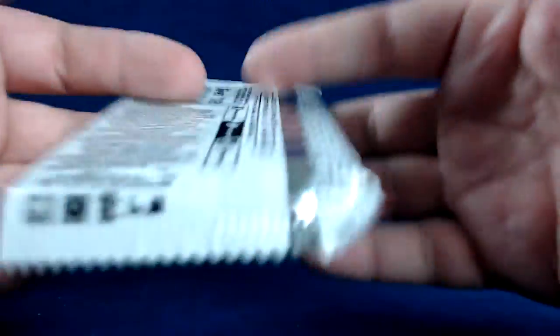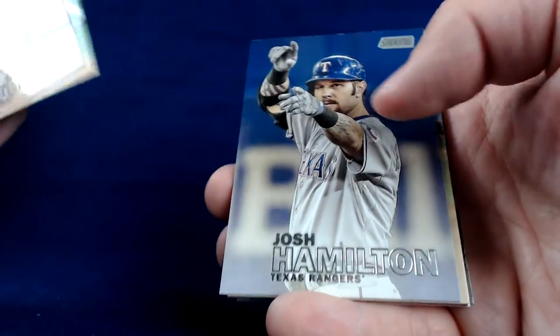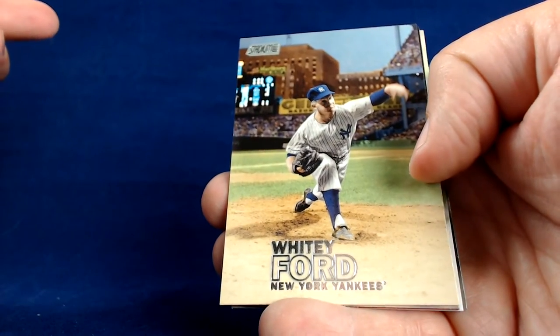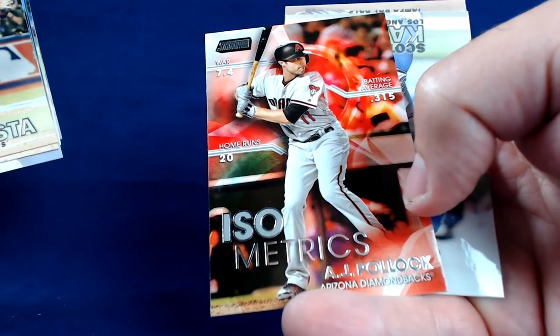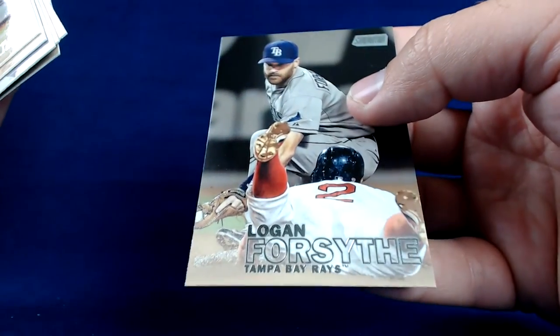Alright, final pack. Thank you for joining me breaking this product, and thanks to all the guys I met over at the National this year — it was a great time, absolutely fantastic, can't wait to do it again. Jose Bautista. Frank Viola. Josh Hamilton — I'm not sure why he's in the set. Whitey Ford — shout out to the Yankees guys out there, he's from Connecticut Sports Cards, Dave's Midlife Card Crisis. Archie Bradley — Diamondbacks, shout out to Daniel Wilson. Got an insert — another Arizona Diamondback Isometrics, AJ Pollock. Scott Kazmir — Dodgers, shout out Mikey, MikeLionTV. And the final card is Logan Forsythe of the Tampa Bay Rays.